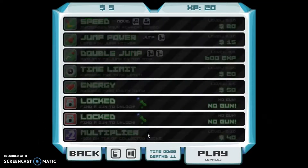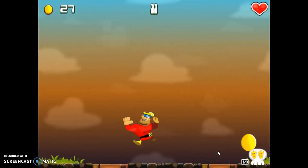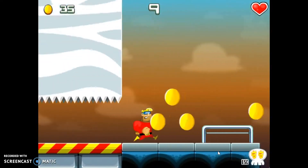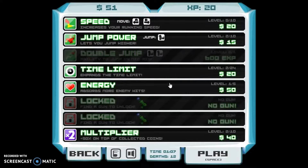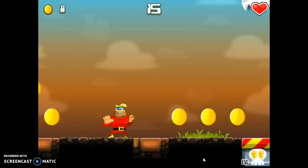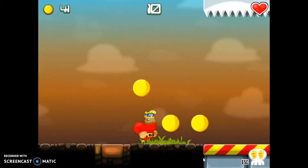Now we can get another multiplier and we're getting a ton of coins. It's much less laggy now, much smoother. Let's get another multiplier — yes, we're getting a ton of points with this.